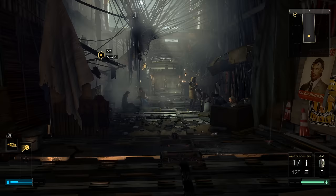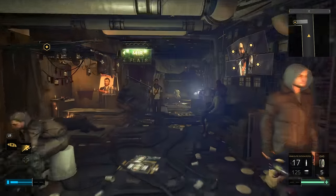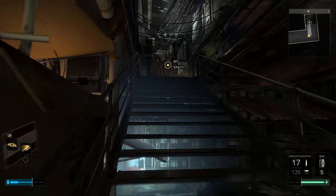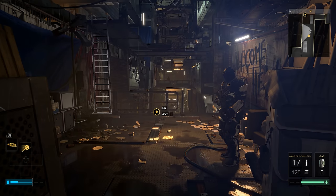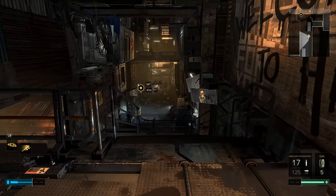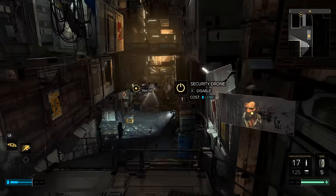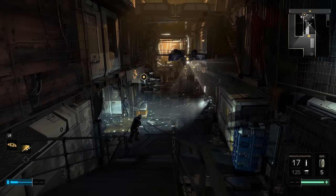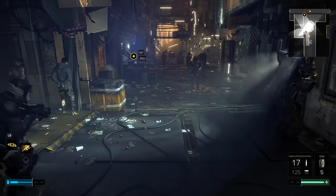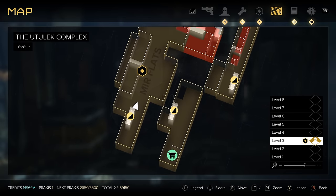From here we're going to walk up to the first set of stairs and head upstairs — this is where you encounter the cop and the little robot that scans you. From here you're going to come from level five, back down to level four, and then down to level three. Now we're in the mirror flats on level three.